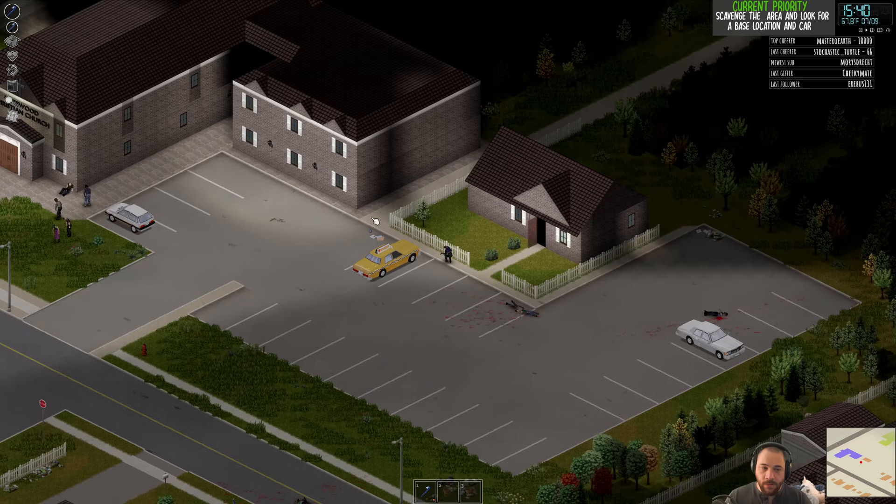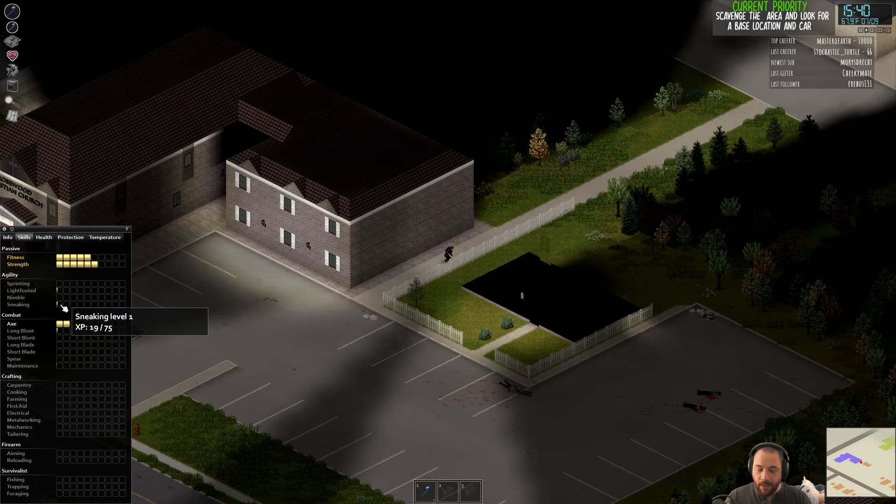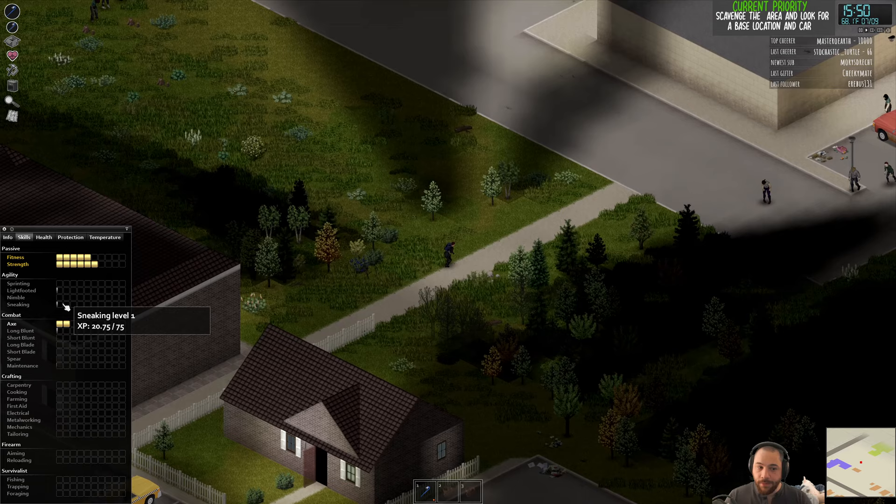I'm still sneaking. You can check if you're actually sneaking by mousing over your sneaking skill — you can see it's literally going up as I move around. It will stop leveling up if I'm not close enough to zombies or if I'm revealed. It's kind of like a zombie detector of sorts.